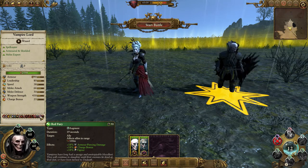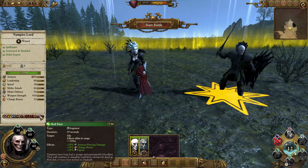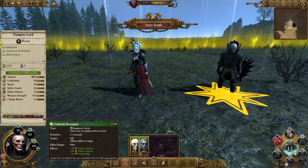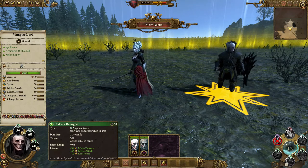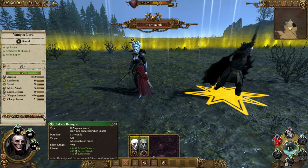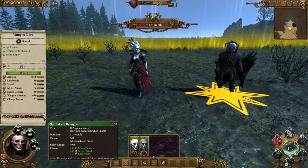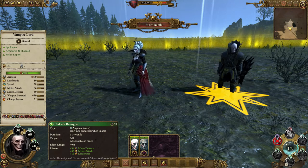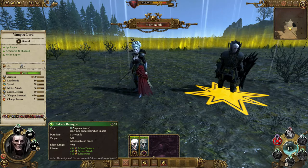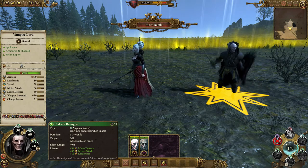Next is Red Fury, which casts on an ally at 100-metre range, giving that unit armour-piercing damage — fantastic if they're fighting armoured enemies — plus a charge bonus and vigor. The last spell is Undeath Resurgent: lasts 11 seconds, cast on yourself but affects all units within 40 metres — boosting melee defence, melee attack, and plus 16 leadership. This is my favourite spell because it costs no power, and I want my Vampire Lord right in the thick of things. Hit that spell and suddenly your zombies and skeletons become half-decent fighters.